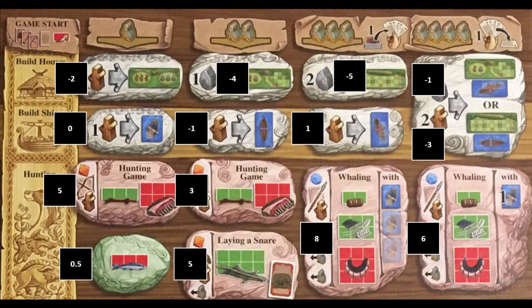Sheds are useful because they are the only way to gain points with your orange and red goods. The initial cost of creating the sheds can be offset by covering up the negative spaces. Based on the values given to the boats, it is initially more profitable to create long boats rather than knarrs.